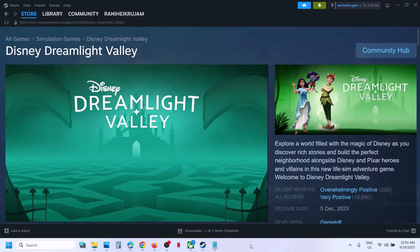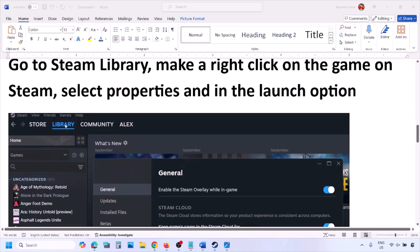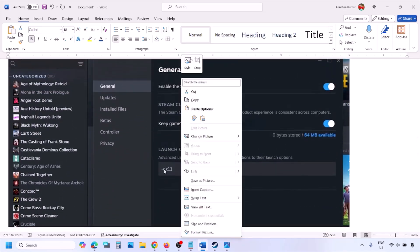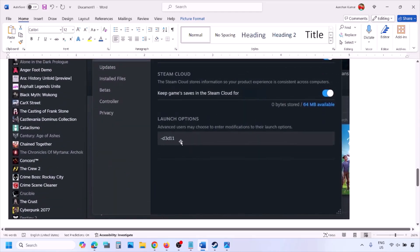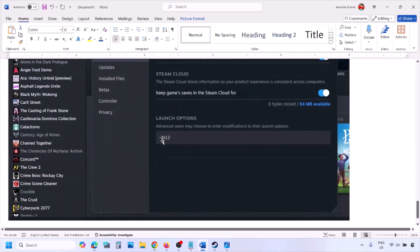The first step is to try DX11 or DX12 in the launch options. Go to your Steam library, right-click on your game, select Properties, and in the launch options type -DX11 and launch the game. If that doesn't work, try -D3D11, and if still not working, try -DX12 and then check.